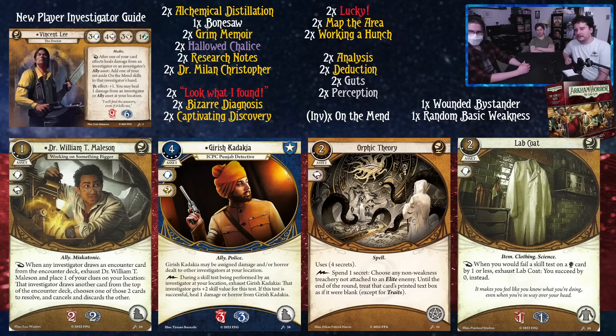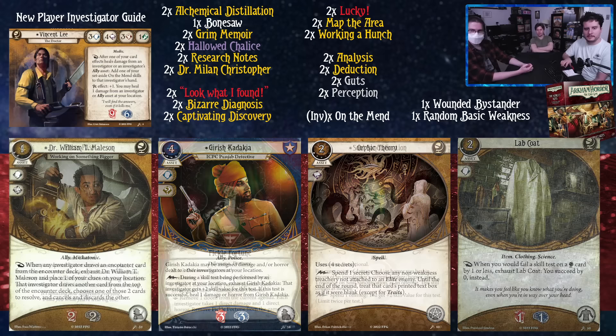We have Lab Coat — two cost, takes up the body slot, one experience, soaks for one and one. When you would fail a skill test on a Seeker card by one or less, exhaust Lab Coat and you succeed by zero instead. Looking at the deck list, Map the Area, Grim Memoir, and Alchemical Distillation are examples of this. So it's specifically on a Seeker card — Magnifying Glass doesn't count since you're not doing a skill test on a Seeker card, but Grim Memoir does. Bonesaw is also notably not a Seeker card. This basically gives you plus one to all your tests when you're on those Seeker cards.